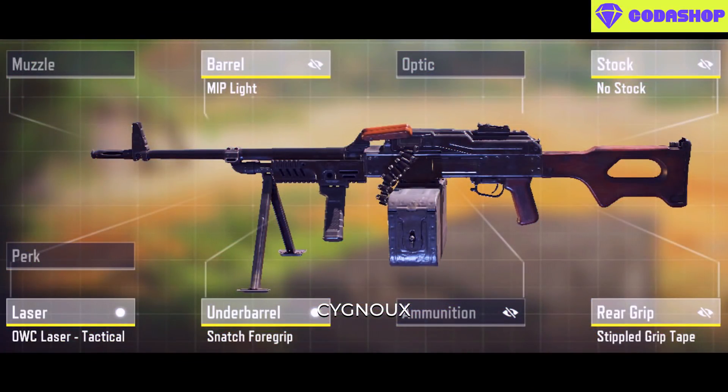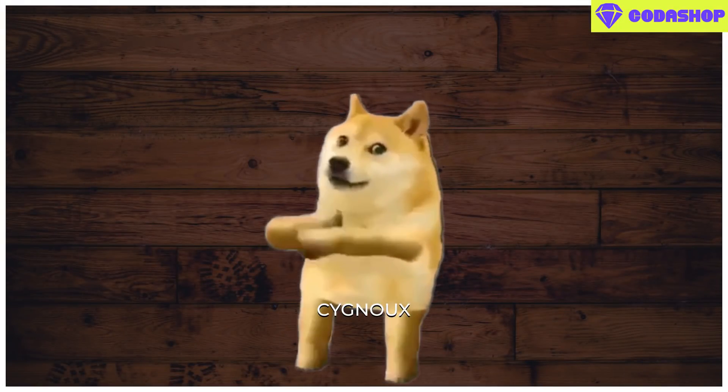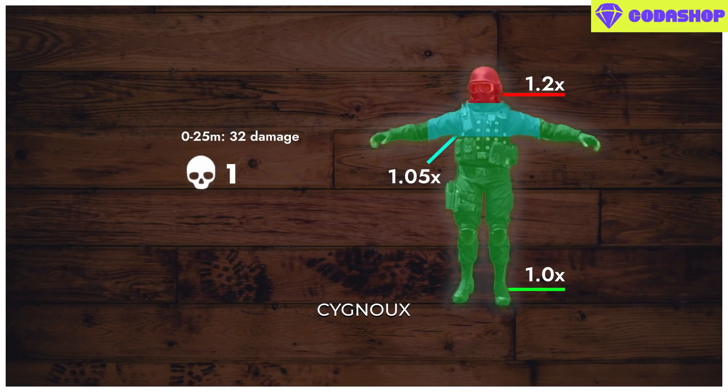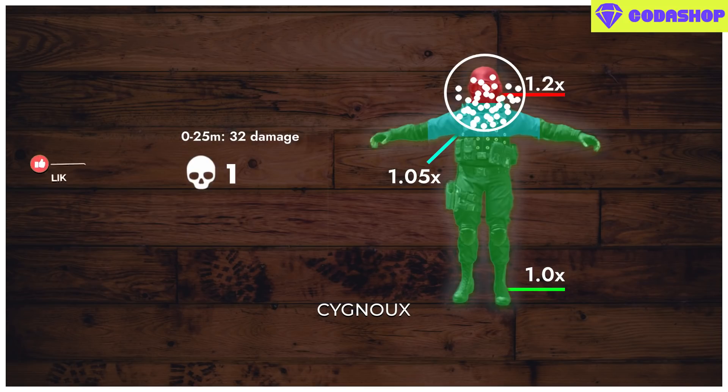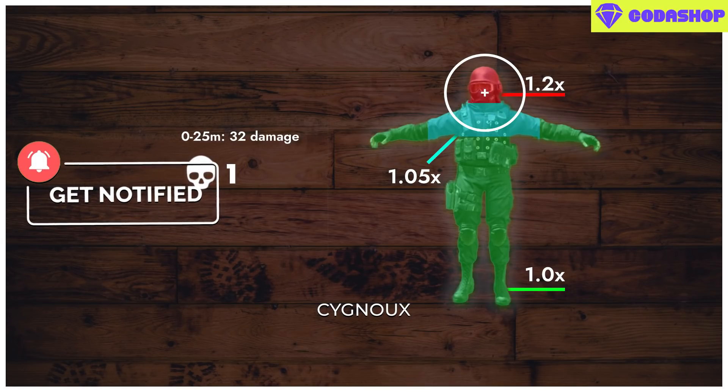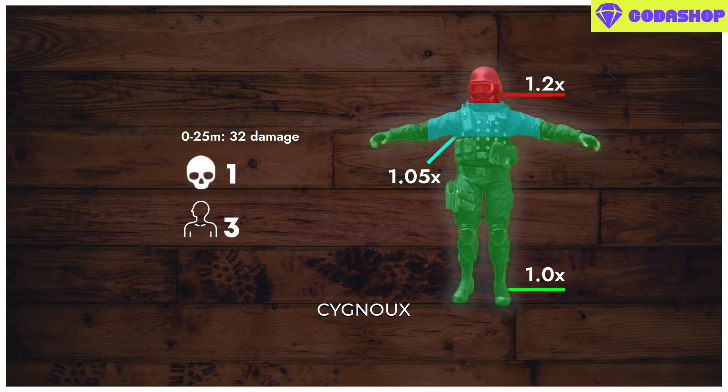Going over the damages and ranges, the PKM has a consistent 4-shot kill range till 25m with a 286ms time to kill. In this range we have the potential for a 3-shot kill if we can hit 1 headshot. The higher damage hitbox is for the chest and upper arms, so aiming to the head is always recommended — due to bullet spread, bullets have a probability of hitting the head, chest, or upper arms.